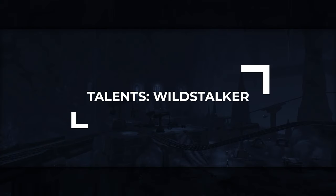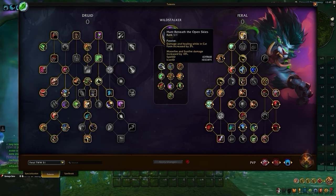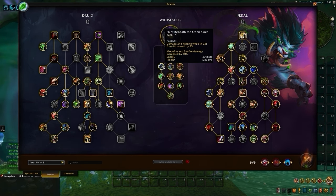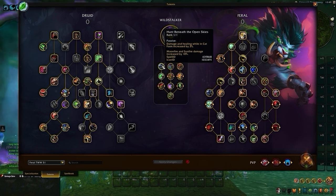Now that we have a basic understanding of what these trees offer, it's time to delve a little bit deeper and discuss how to best allocate our new hero talent points. As for Wildstalker, on the left side of the tree, you're going to be met with Hunt Beneath the Open Skies, which provides you with a passive buff to both healing and damage while Cat Form is active, slightly rewarding you for using your instant cast Regrowths with Predatory Swiftness. We also receive a 10% damage buff to Moonfire and Sunfire, which is a great addition when Lunar Inspiration is picked for single target burst.